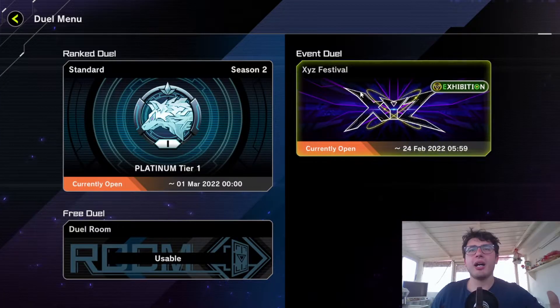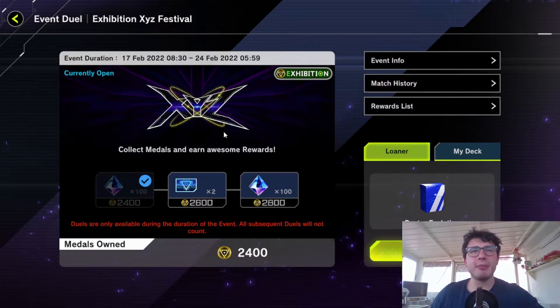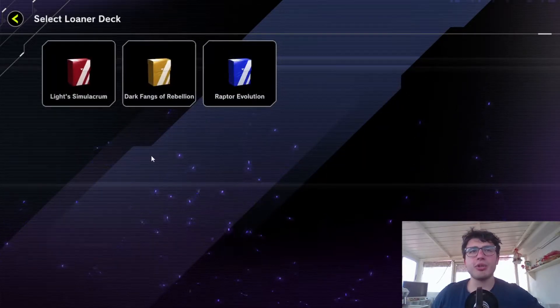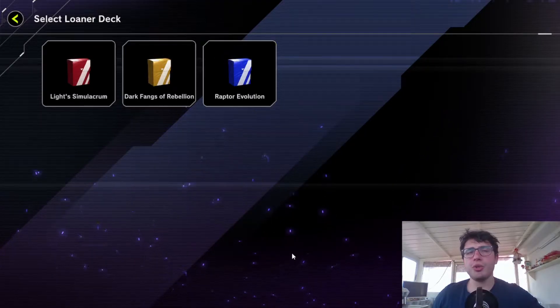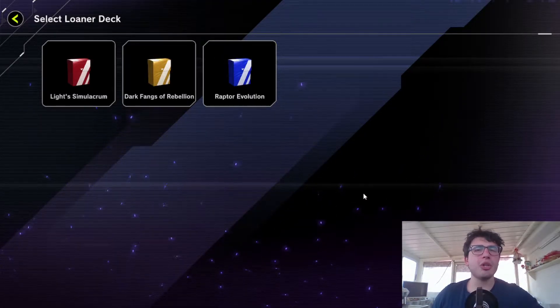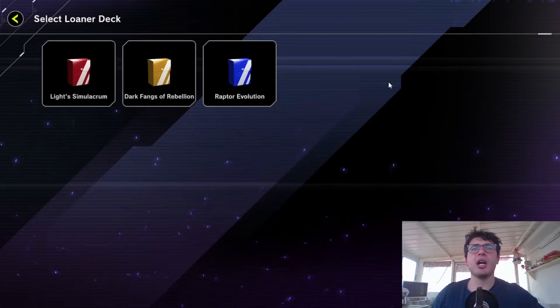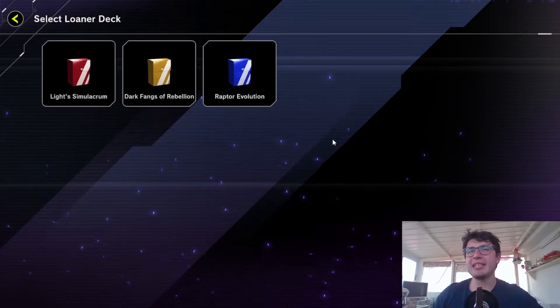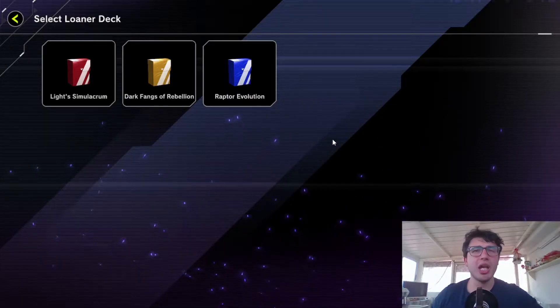Why is it not a problem? Because — and this was one of the points that made this event interesting — you have a loaner deck that you can use, and you can choose among three. What I want to do today is show you a little guide to use the Raptor Evolution loaner deck.